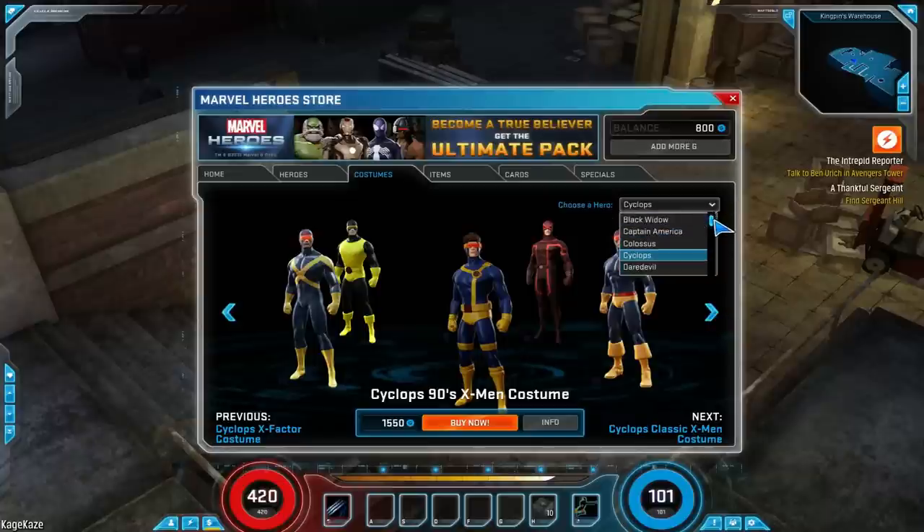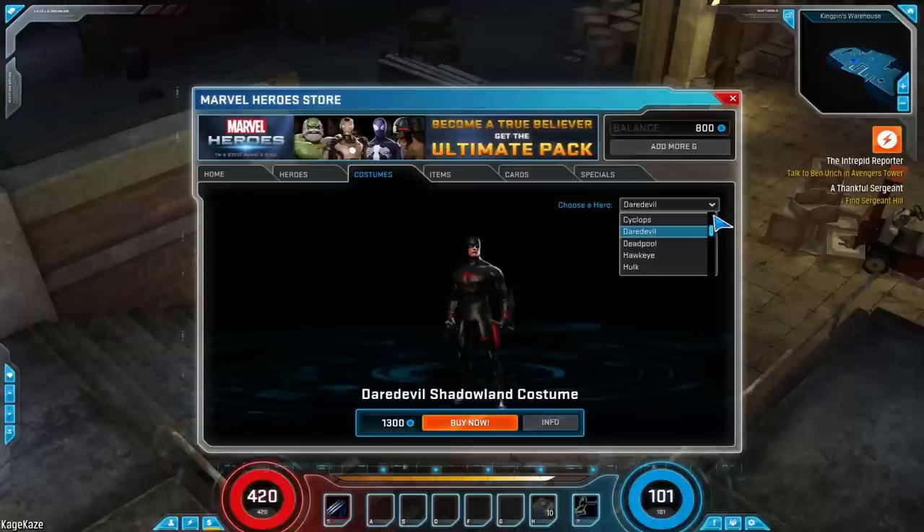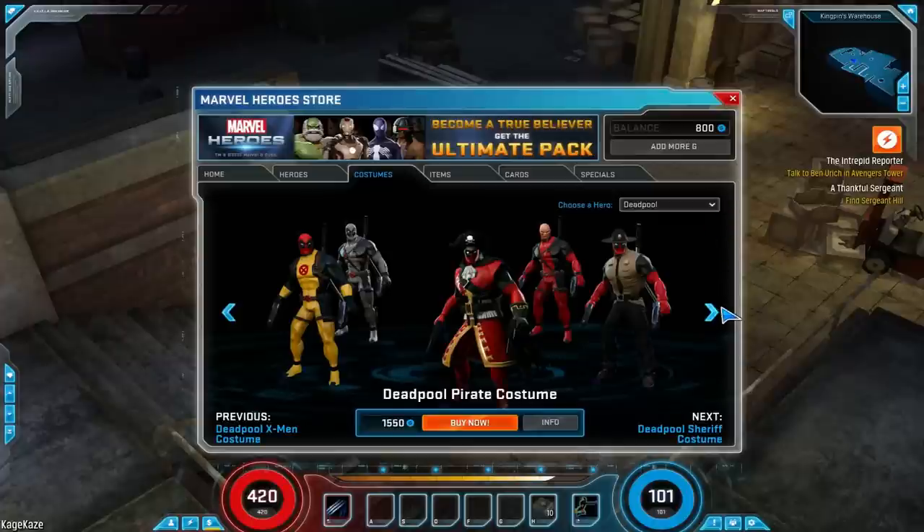Let's take a look at more costumes. Daredevil only has one so far. Deadpool has quite a few, including a pirate costume which has alternate voice acting — all the Deadpool costumes are his typical self, but the pirate one has him talking with a pirate accent, with a cutlass instead of his katana, things like that.